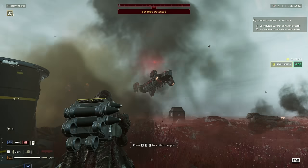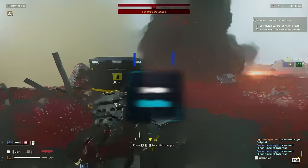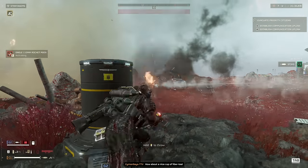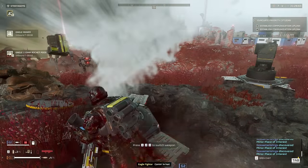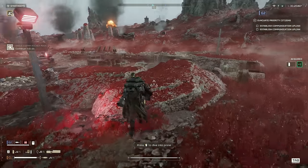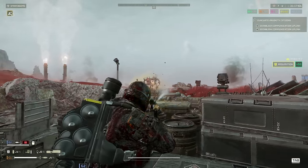A weapon that does a better job at taking down the dropships is the EAT-17. It deserves being in S tier. You can have a friend call down another support weapon for you that you can use until you see the notification for an inbound dropship. When this happens, call in the EAT so you and a teammate can be ready to take down the ships when they appear. When done taking care of the dropships, pick up the support weapon you left behind and start spreading democracy once again.